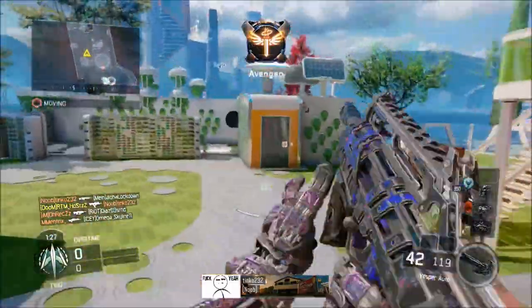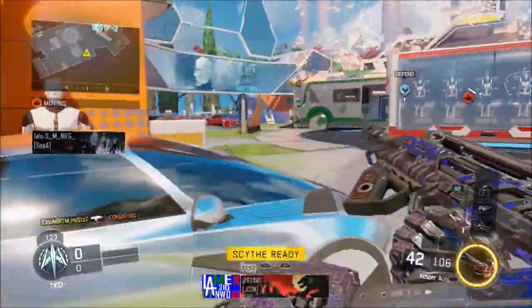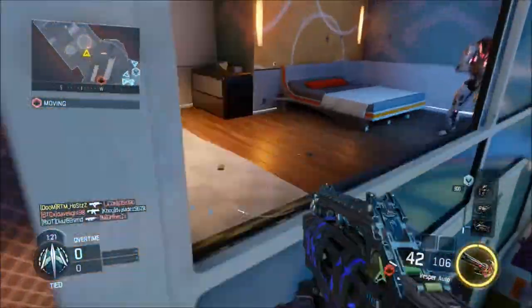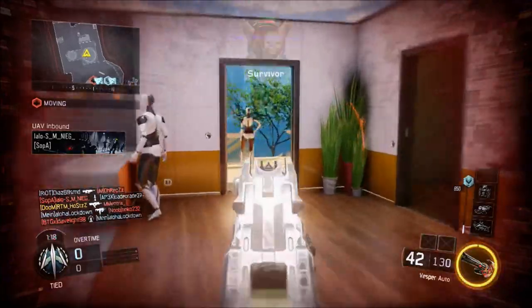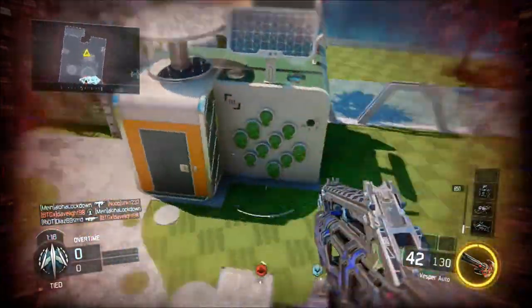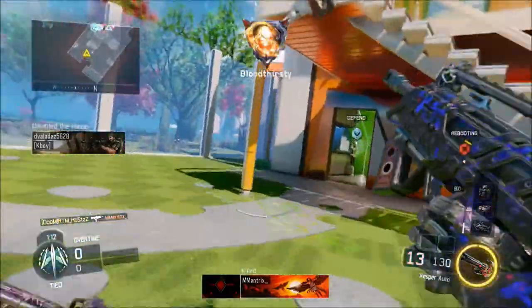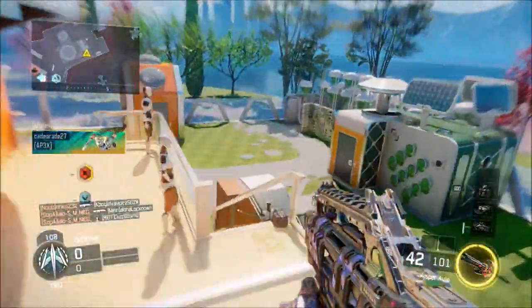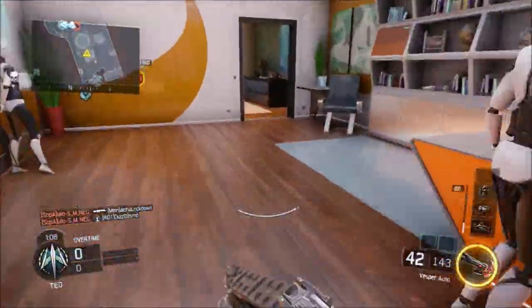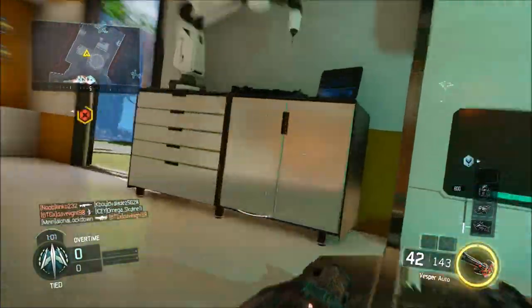Believe it or not, this gun is known as the killhole weapon — it literally dominates enemies within close range of course, and tops out all other guns in terms of fire rate, which is amazing in my opinion. As you guys can see, this is gameplay that I got today which is after the patch, and I'll also be showing you guys the class setup I have for it which makes this gun OP.